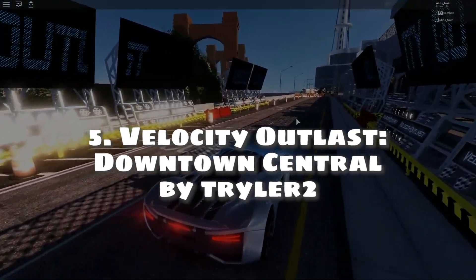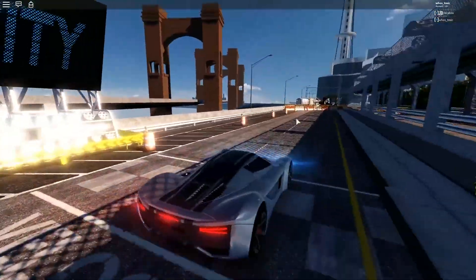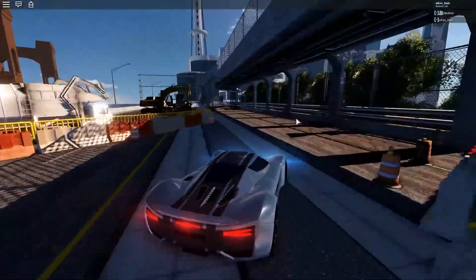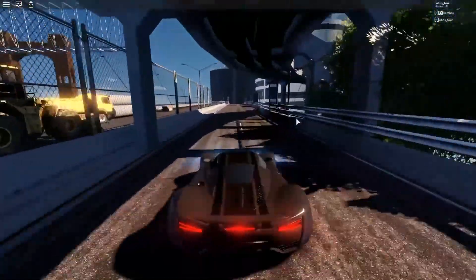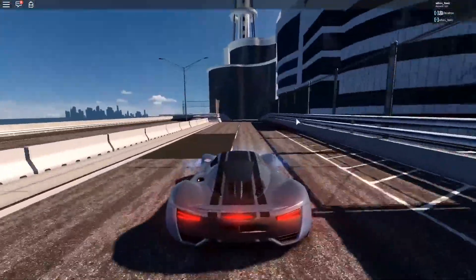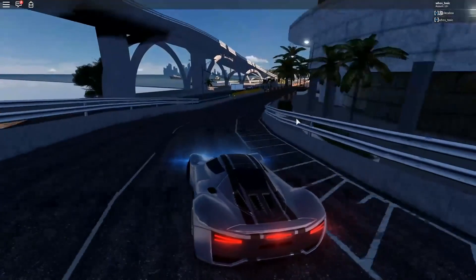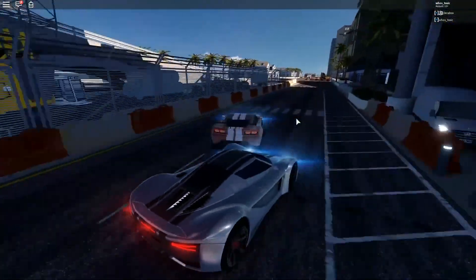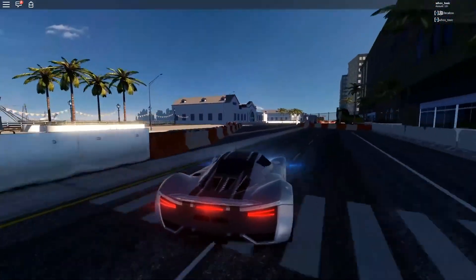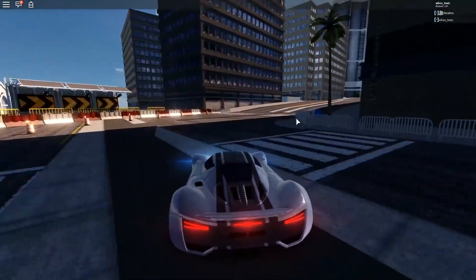Number 5: Velocity Outlast Downtown Central by Triler2. Velocity Outlast is a racing game with graphics so insane that if you told someone it was created within Roblox, you would not believe it. Your objective is to win the race by being faster than the other players, but the stunning visuals are enough to hook you. The amazing textures of the asphalt, custom-made models for every car, environmental assets, and realistic sound effects make it literally the most realistic racing game on the list.